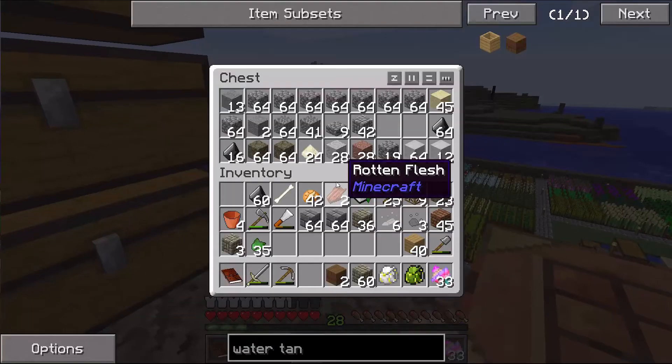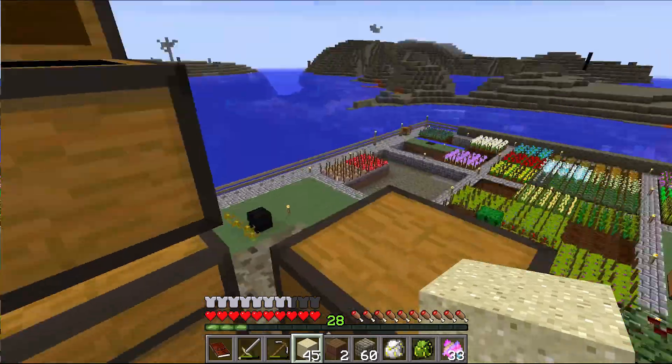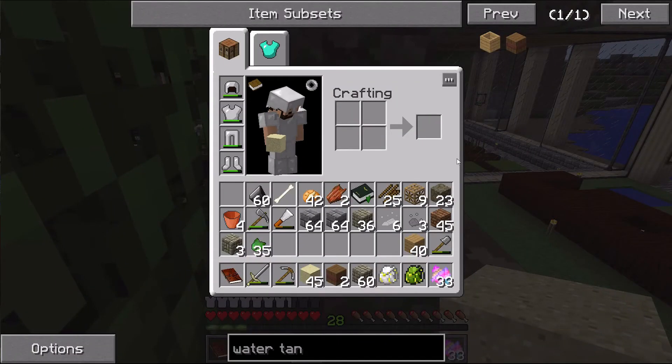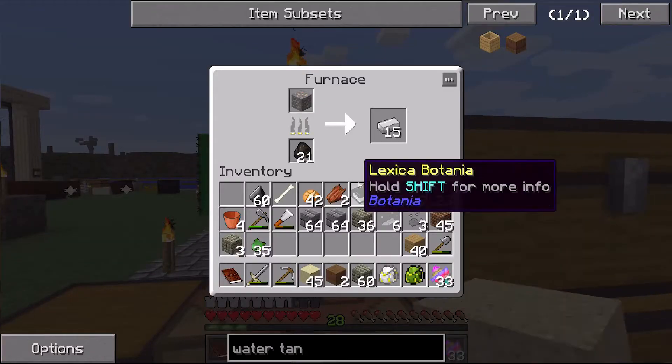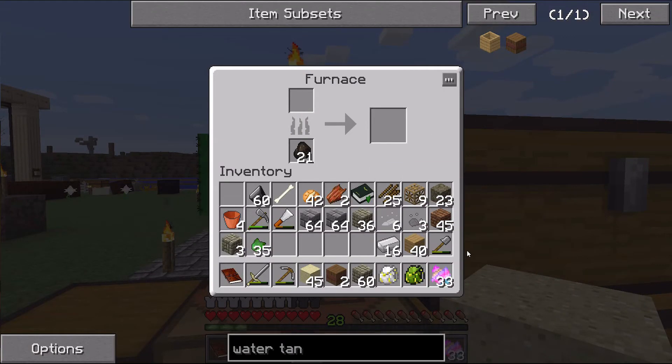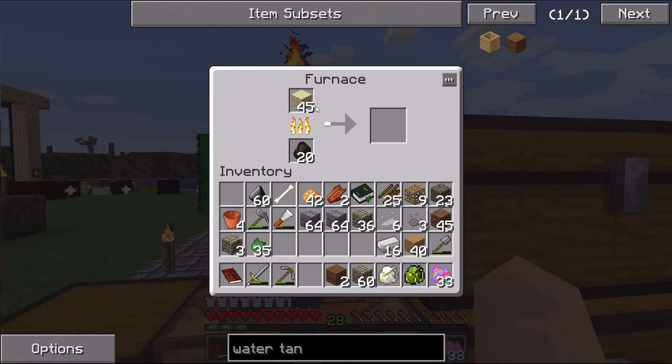I have some sand and wood on me, so I'll throw the sand in the furnace to make glass. The glass is going to be used to create these pipes.